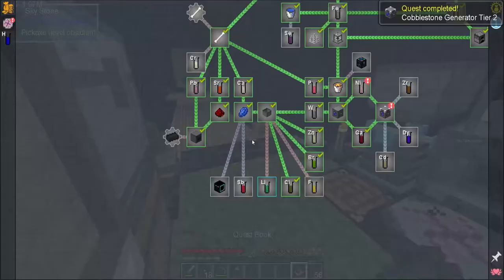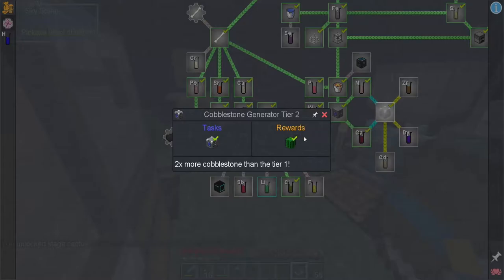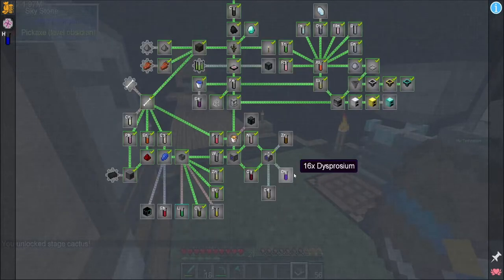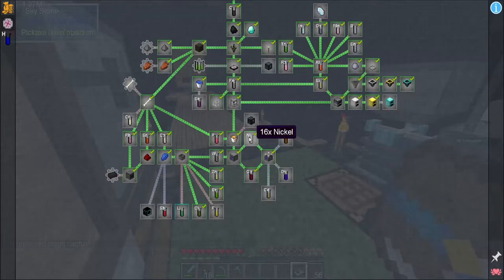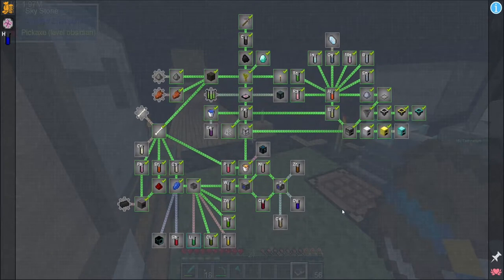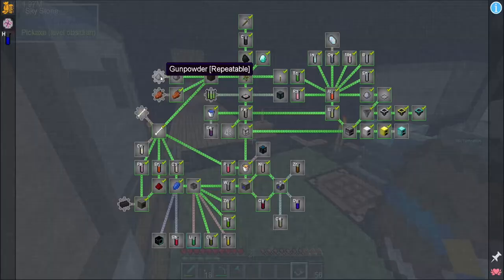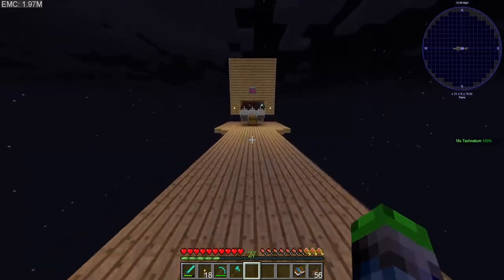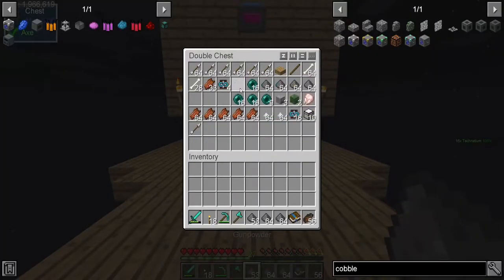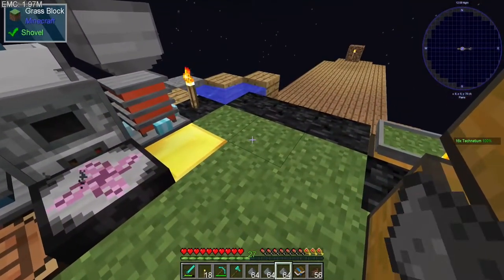Tier two — so as you can see, much faster, much much faster. Booyah with the nickel. Cobblestone generator tier two unlocks the cactus game stage! 250 monies for cellulose — that's a good way to turn that. Let's go grab a bunch of our gunpowder because this has been running for a while. Let's get ourselves some monies.